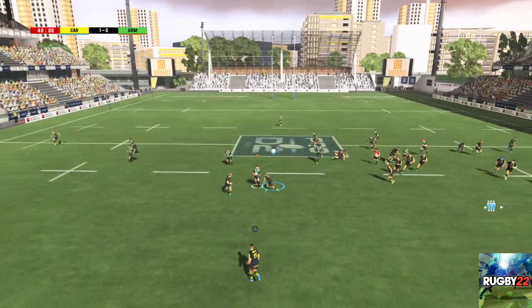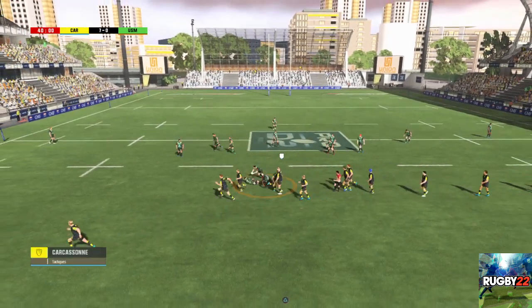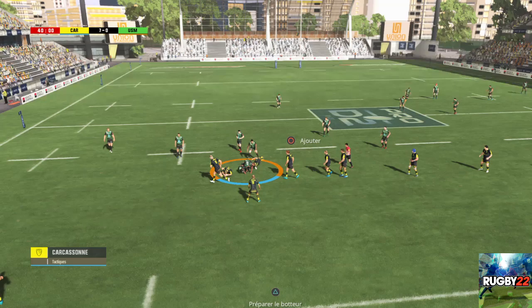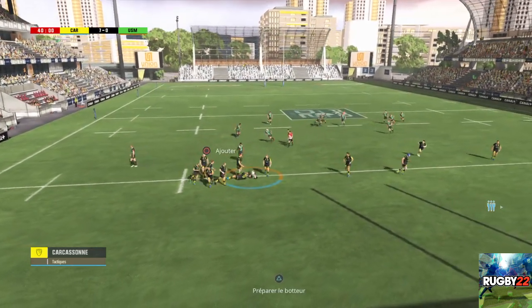Il est là à la réception. La défense ne couvre pas bien les extérieurs. Ils parviennent à conserver le ballon. Le ballon est transmis. Il crée un point de fixation. Ballon toujours en possession. Oui, c'est bien joué ça sur le côté. Un rock qui s'est formé.